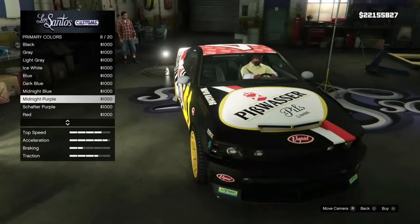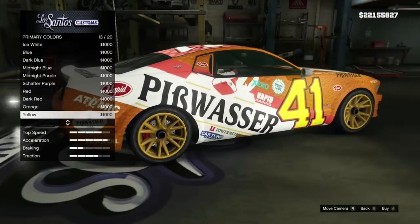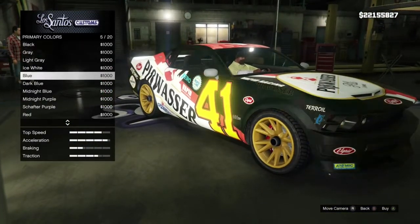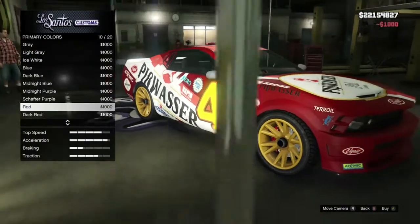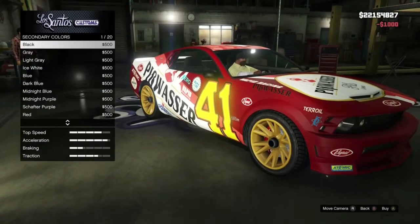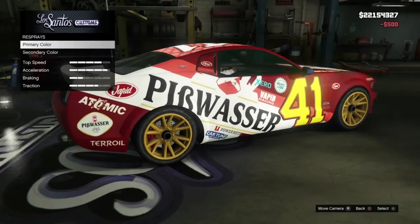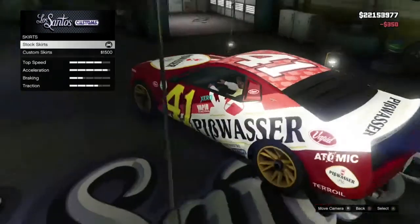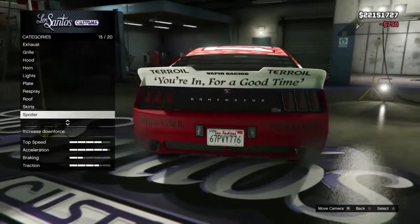Anything else? Let's just take a look. I think I'll just go with the gray — actually, let's just go with the red. Let's just keep it red. We'll do blue. For the roof, let's just keep it the regular stock roof. Custom skirts. Spoiler! Yeah, we'll definitely go with this one.